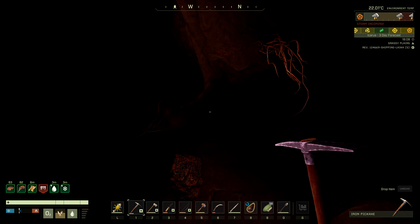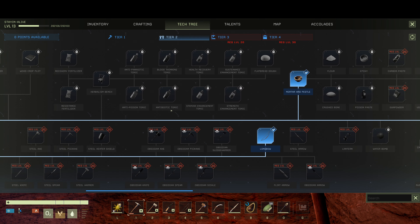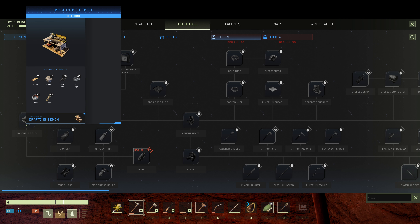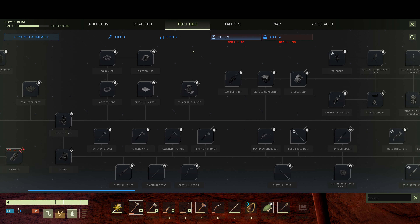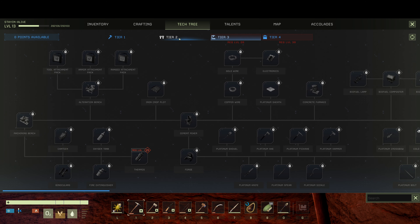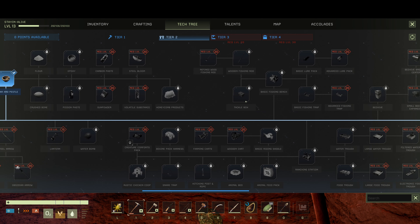Let's just take a look at our talent tree. There's some pretty cool bee stuff we can do. We're working our way towards steel stuff. Steel needs a special furnace — I think it's in tier three. Machining bench we need, and then we need the cement mixer — we're going to need cement for the concrete furnace. You can only do steel and above in the concrete furnace. And then platinum tools are quite an upgrade. But steel comes before that. Here's the steel stuff, but we can't even get that until level 20. Lots of stuff to do.